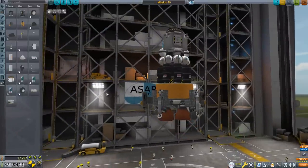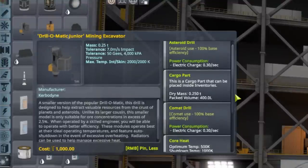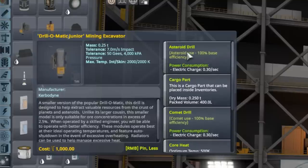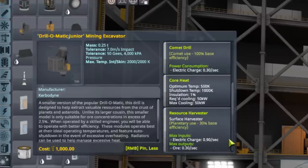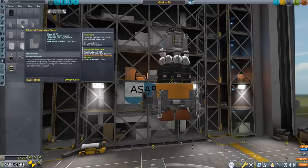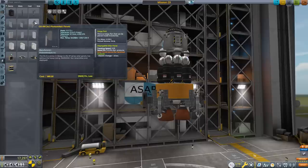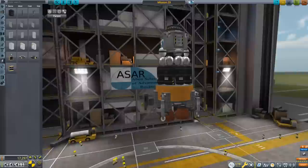Let's look at the drill requirements, starting with electricity. There's a difference between asteroid drilling, comet drilling, and resource harvesting from any other body including the moon, so make sure you're looking at the right section. The electric charge required is 0.9 units per second per drill. The OX-type solar panels each provide 1.6 units per second, so they can cover it. I'm going to go with the OX-4W 3x2 photovoltaic panels and put a pair of them toward the top.